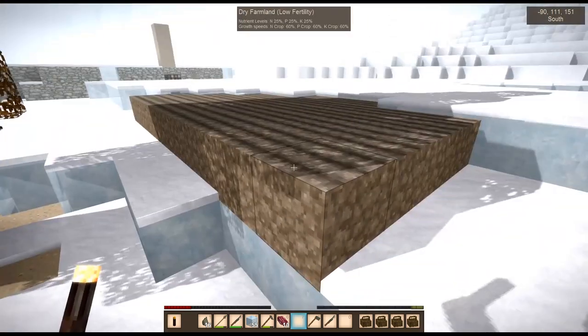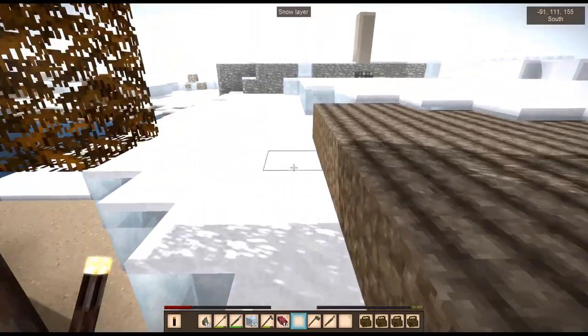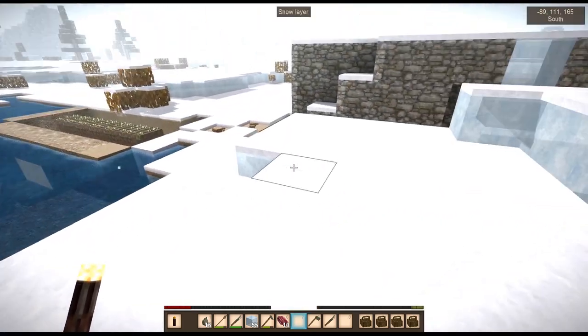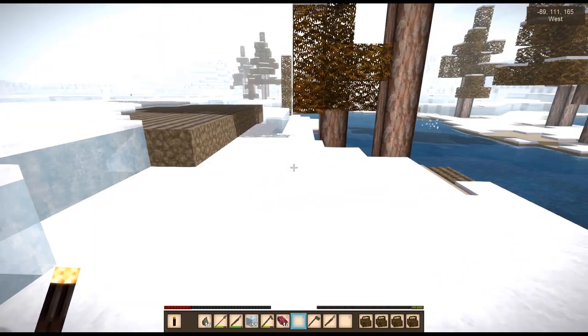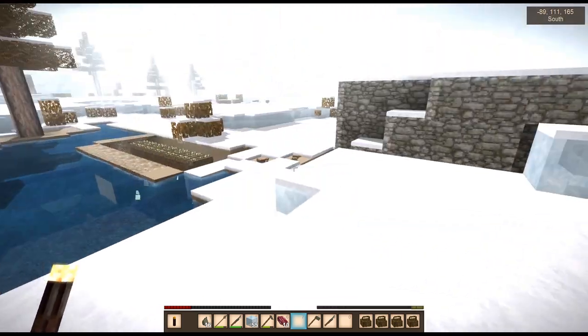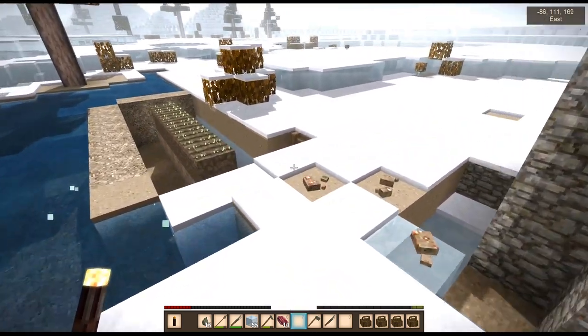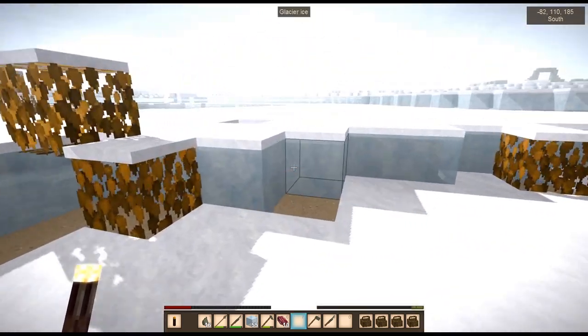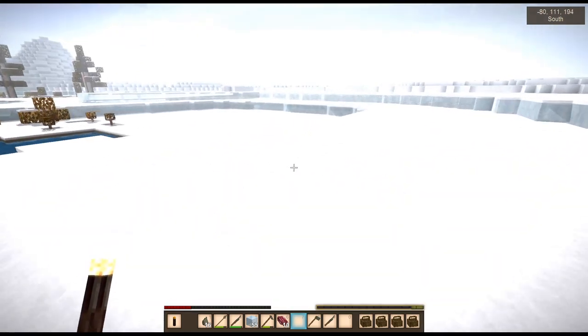Nothing. Of course - why would there be anything? I've been in every direction at least a little ways. I need to find more foxes. I don't remember if there were foxes in this direction or not. Let's go take a peek - maybe I'll just kind of make a circle around this area.